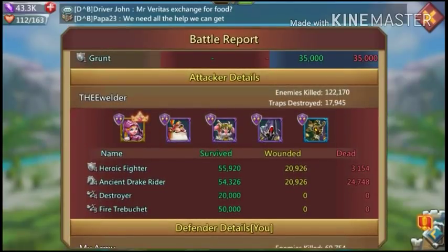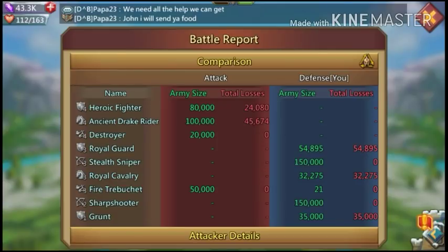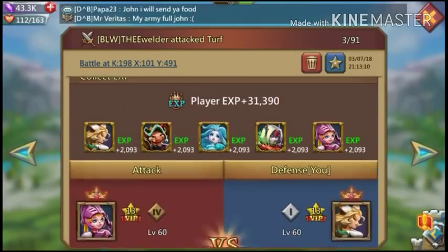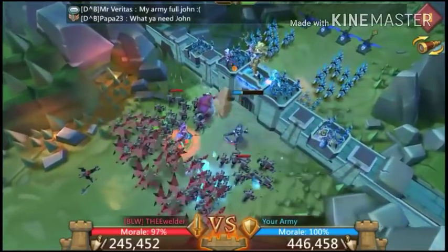He had two amped two cav heroes and one siege hero — a really good hit actually. Sent 70,000 siege. This is the first time I had siege actually do damage to me, because normally people just send siege without a hero commanding it. Since he sent a hero with it, the hero is commanding a squad and it started doing real damage.